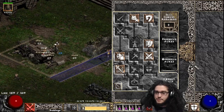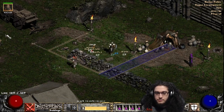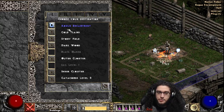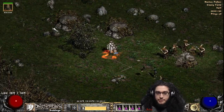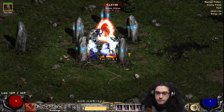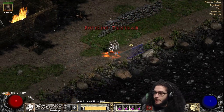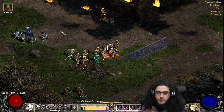I wanted to go ahead and just show you guys my character in progress. We are still a zeal build, and my stats - I'm way too high in dexterity right now, but that's because I just got so much gear with dex on it. When I get my new weapon, the Breath of the Dying, it's going to also have a stat roll of like 10 dex minimum, so I get to put probably 70 points or so into vitality. That's going to be really nice.